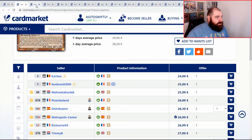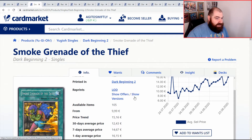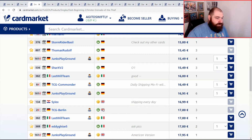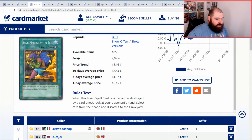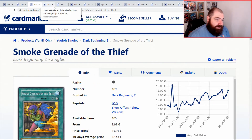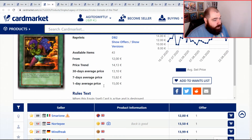The biggest card you'll struggle to find for this deck is Smoke Grenade of the Thief — a super old card, I'd say around 15 to 17 years old. It's from Legacy of Darkness. For a good condition in English, you're looking at 17 euros plus postage from Germany. On eBay these are currently going for around £23 to £25 for one. Two of them recently went at auction for around £27, so that seller made out like a thief — like a Smoke Grenade thief.